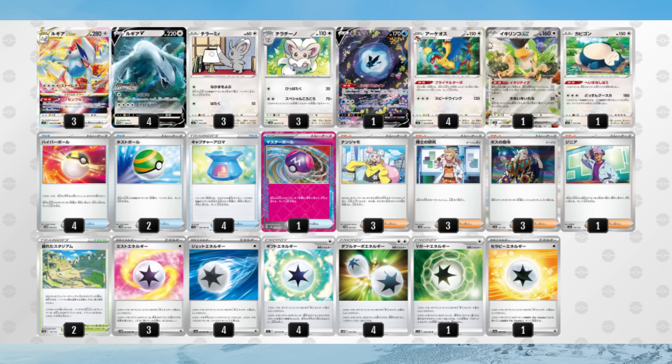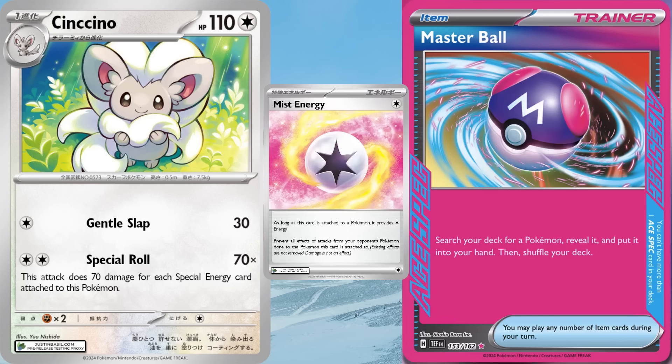Somehow, the unthinkable has happened — Lugia V-Star is back! The new Cinccino is an absolute game-changer for Lugia post-rotation. This tournament-winning list plays a 3-3 line of Cinccino while also throwing in a Master Ball and three copies of Mist Energy. Cinccino does 70 damage for each special energy card attached to it. That distinction is important, as it means that Double Turbo and Reversal Energy don't add any additional damage.